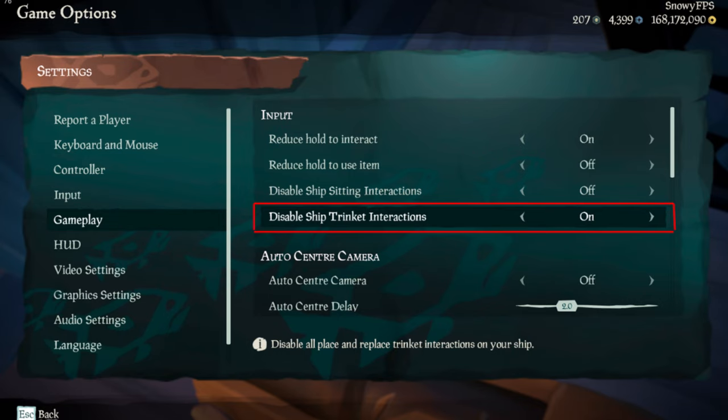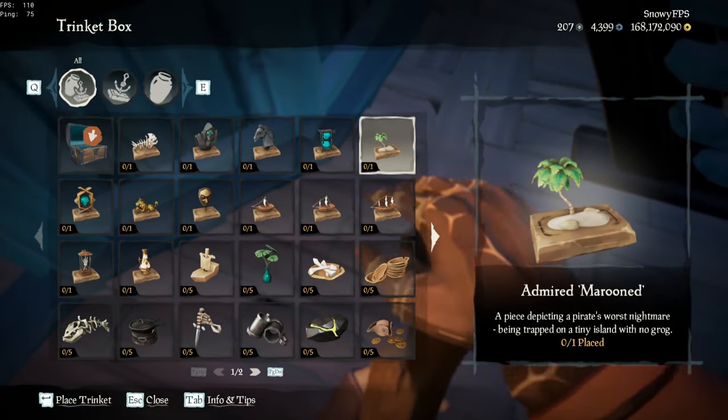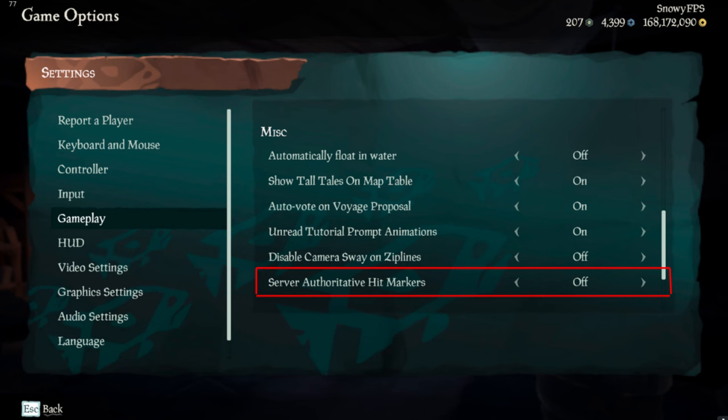I also like to disable ship trinket interactions, so I don't accidentally interact with something in the middle of combat. Just makes it easier — better safe than sorry.